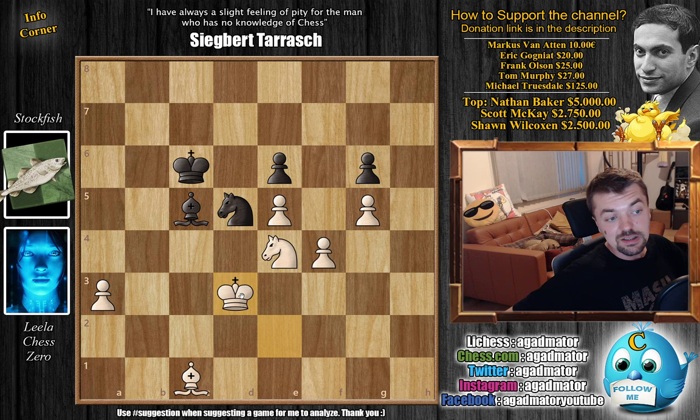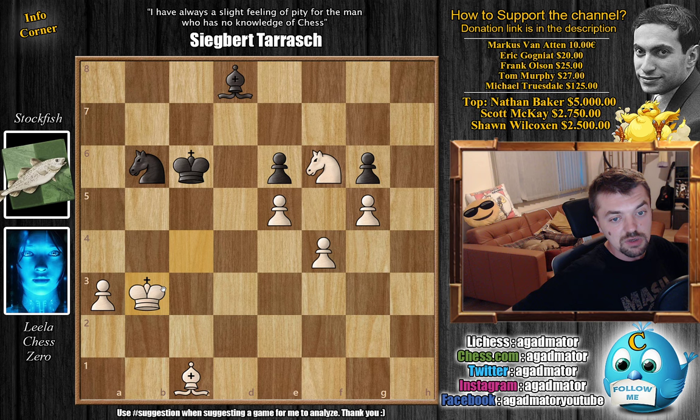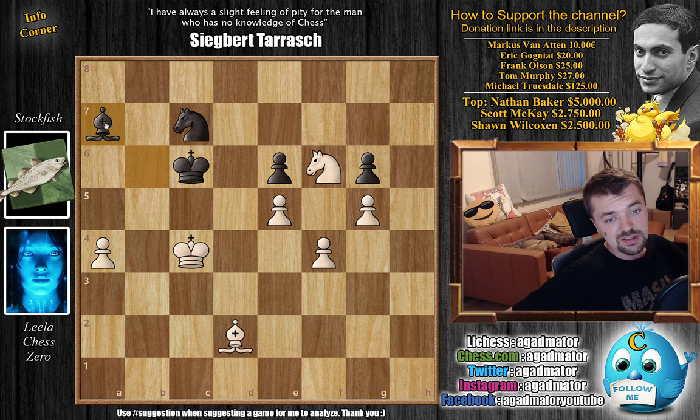Bishop back to C5, and now King to D3 — slowly but surely Leela improves the position of the King. Bishop to F8, and now King to C4. We have Knight B6 check, and now King to C3. Bishop to E7, and now King to D3. We have Knight to D5, and now King to C4, improving the position even more. If the A pawn starts marching up the board, that's pretty much it. We have Bishop to D8, and now Knight to F6 hoping to trade off a pair of Knights. Knight to B6 check, King to B3, and now Knight to A8 — just waiting to see how Leela will try to progress. We have Bishop to D2, and now Bishop to B6. We have A4 starting to push the passed pawn, and now Knight to C7. You don't want to overpush it just because you can — Leela decides to improve the position even further.